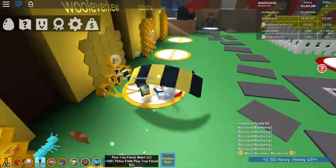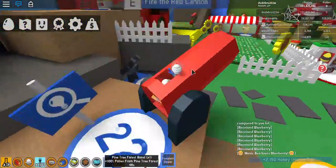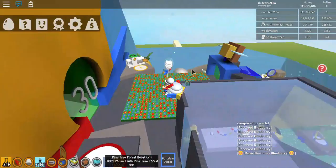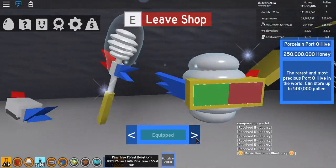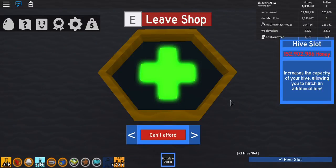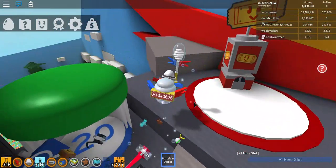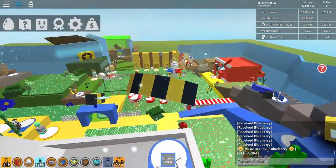There we go — 111,825,846. Honey out. Let's get in here and go. 110 million! The next hive slot is 152 million. We got our hive slot — I can see it right there.